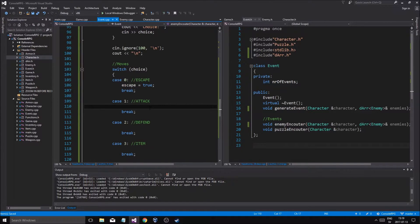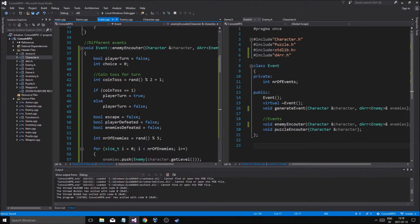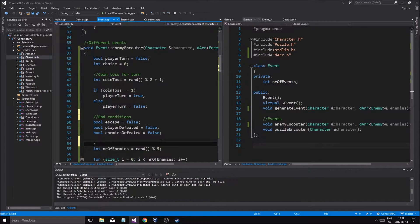Attack is good. So attack — what we're going to do is we're just going to roll a die, and it's going to be 50-50 basically if we hit or not. And then we have the accuracy thing which is going to help us to hit or not to hit. So we'll see how that works, but for now we'll just have it 50-50.